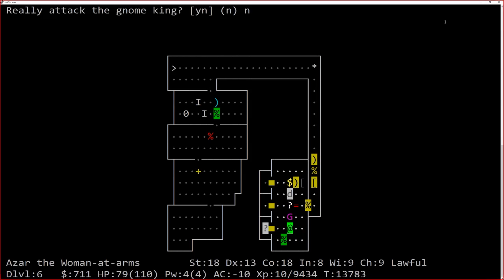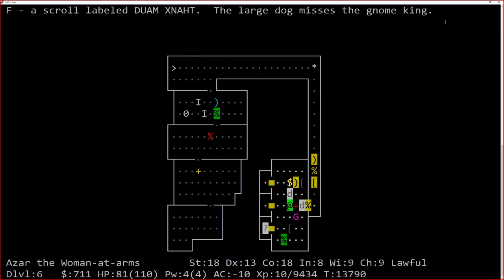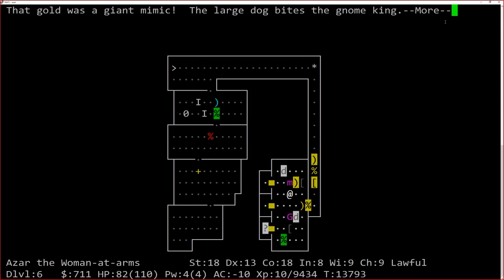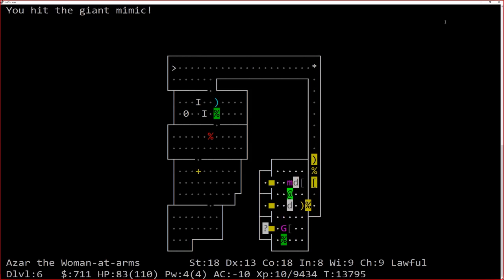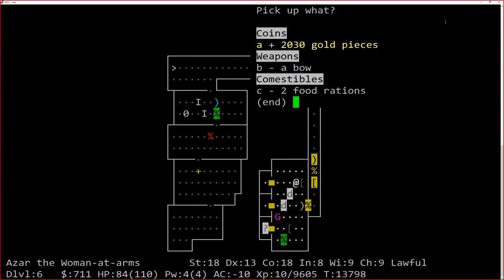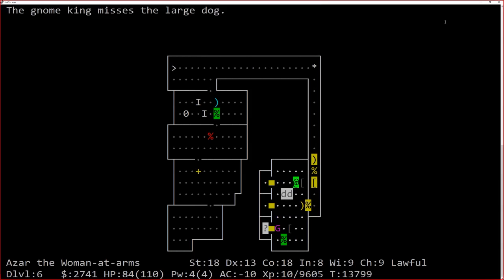I choose to believe the dog shat out a tripe ration after eating the mimic. All right, I've dealt with all that and found a bunch of money. There's some armor sitting around — make sure you check all these things. Some elven stuff, you're pretty good. What about the rooms on the bottom? Mostly leftover armor and weapons. What about the rooms on the left? This is a one-door situation. The door symbol changed — it's now a little block instead of a dash or pipe.